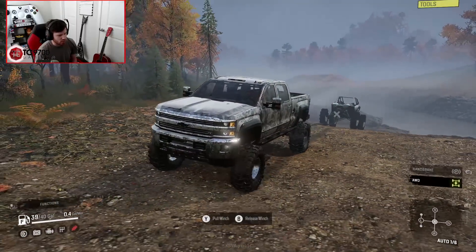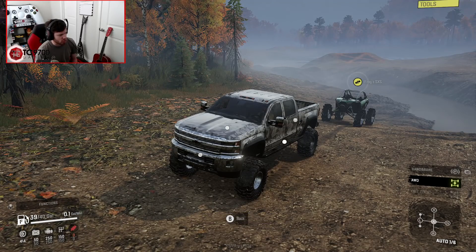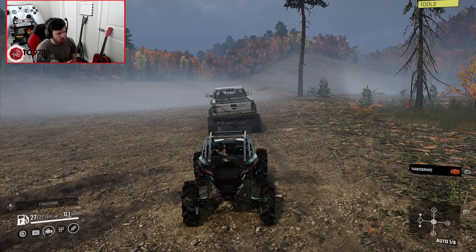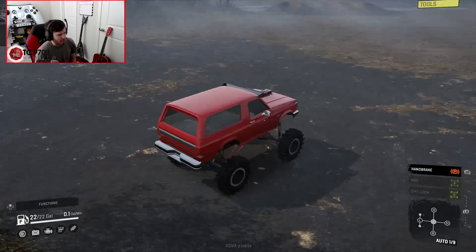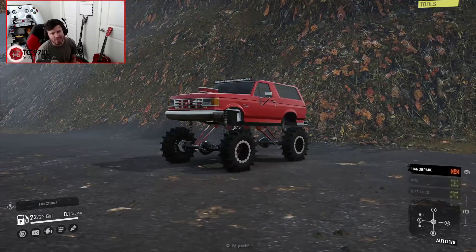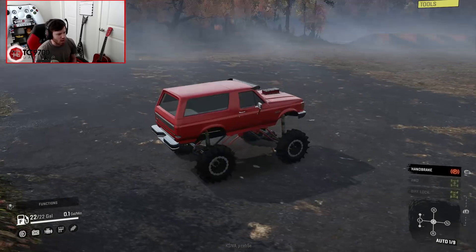We're gonna go ahead and disconnect that winch. Stop engine, and you're off. Now for the Bronco — we all know how crazy this thing was in the mud on the summer testing grounds. Let's hope we can do the same job here.